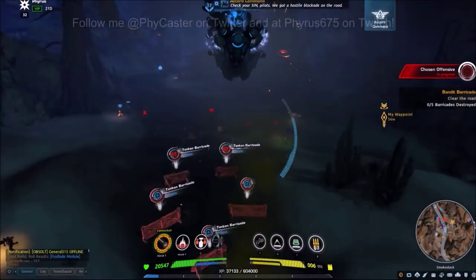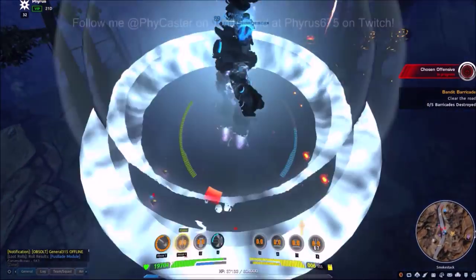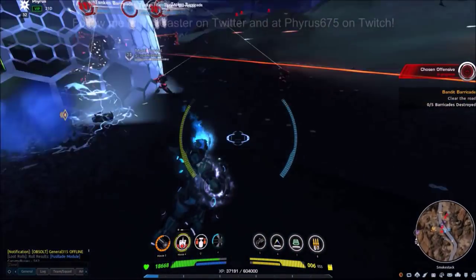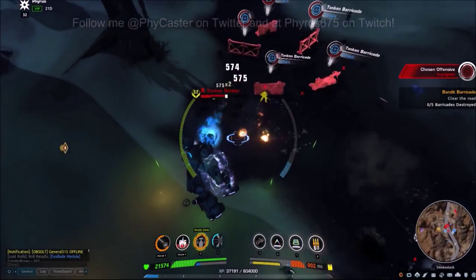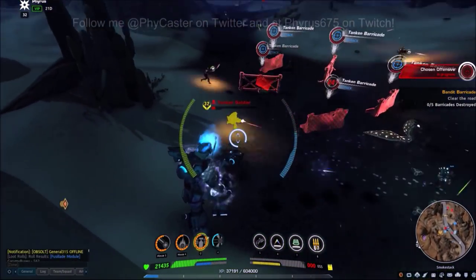The level 10 basic perk unlocked for the Assault is Quick Flexing Servos. This perk increases your jump height by 3 meters. I won't strongly recommend this perk, nor will I tell you to stay away from it. Try it out if you're curious. It does add a little more mobility, as you use less jet power for the same flight, but you likely already have Afterburner to augment your movement.